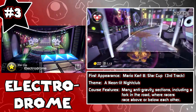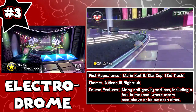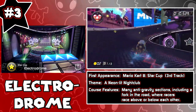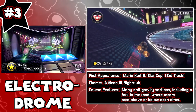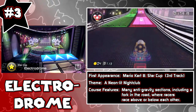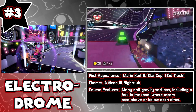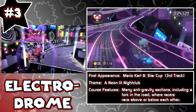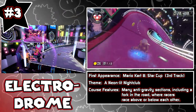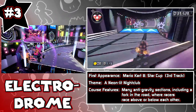Number 3: Electrodrome. This stage is so exciting. It debuts in the Star Cup and is the third track in the Star Cup. The theme is being in a neon-lit nightclub. How often are you in a nightclub in the Mario series? Electrodrome is such a powerful stage. Just the concept of it is amazing — the colors, the anti-gravity panels — it all lends to a really unique experience.